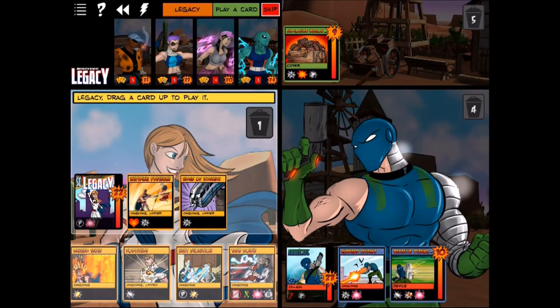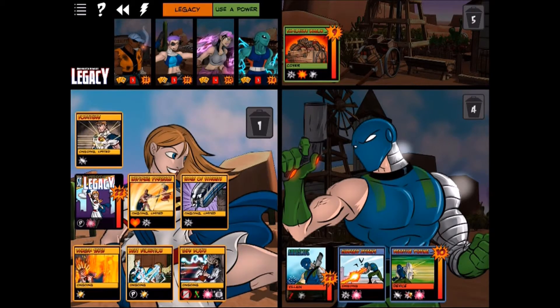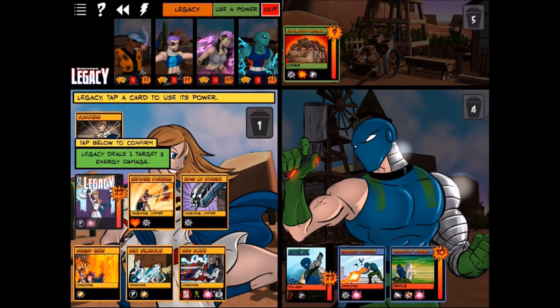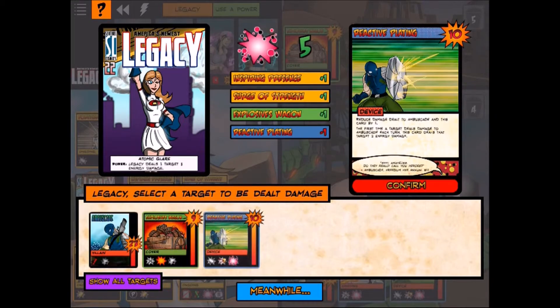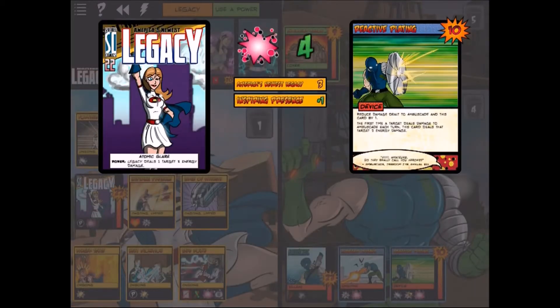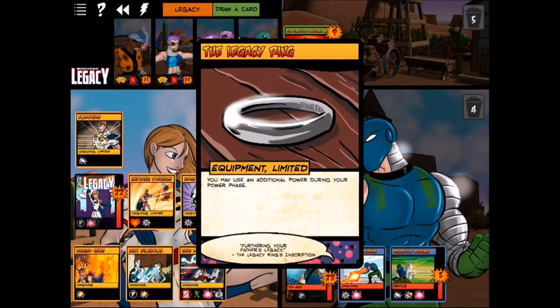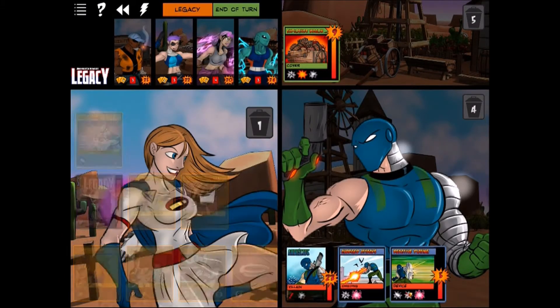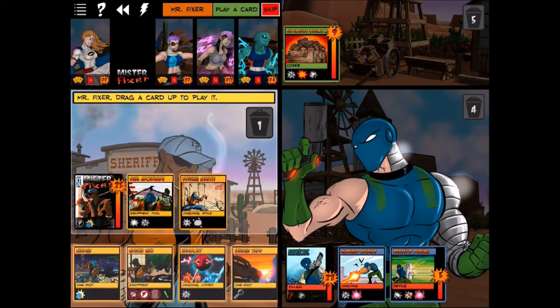We play Fortitude on Legacy — that'll help more than Danger Sense. We use Atomic Glare on the reactive plating to get that out of the way before hitting Ambuscade. Wow — that's a lot of damage. Blam — reactive plating is gone. We drew a Legacy Ring, which is awesome.